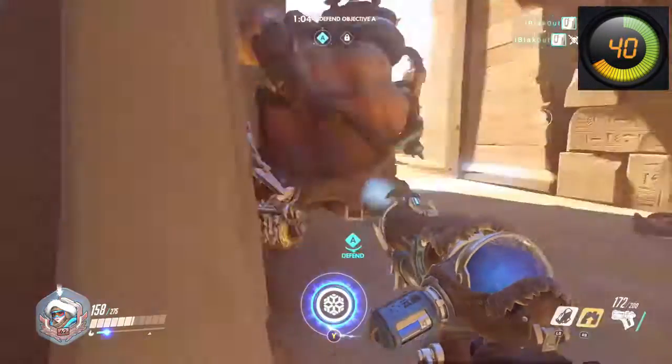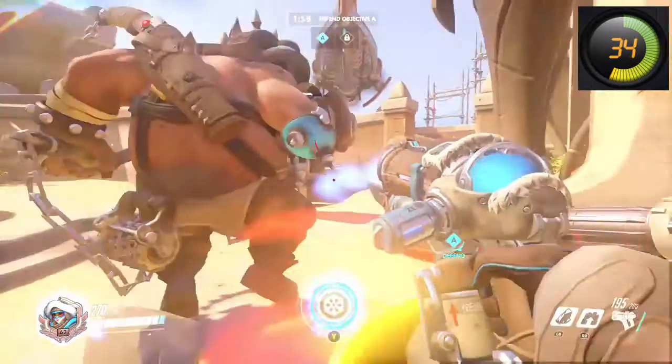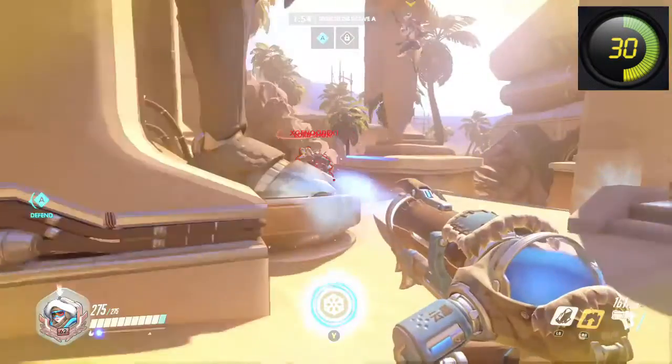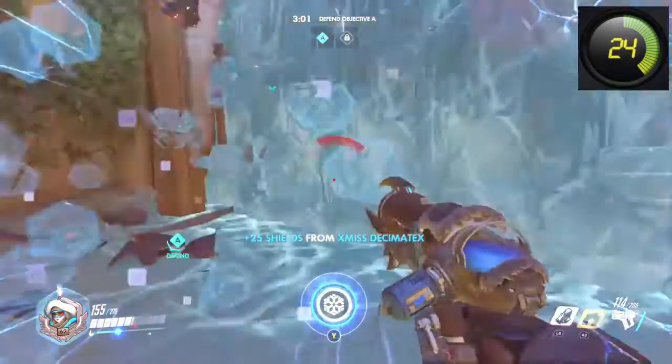Tip number two: ice wall. Need to cut off a high-damage dealer from his team, or separate a tank from the healer? Ice wall. Need to completely negate an enemy ultimate? Ice wall. Need to reposition yourself or your teammates? Ice wall. Need to escape? You guessed it — or ice wall.